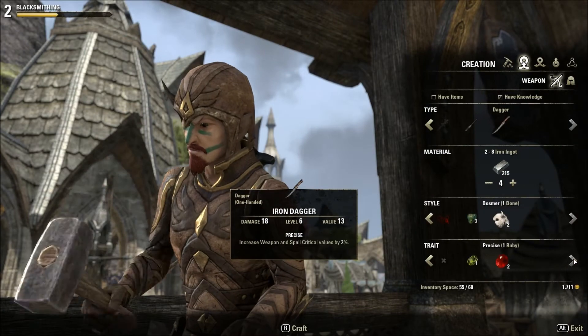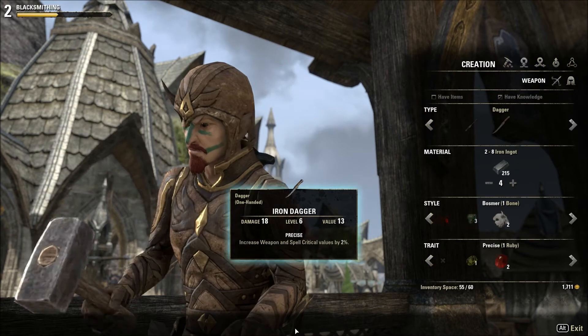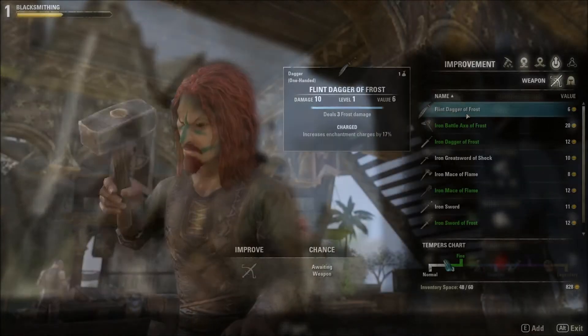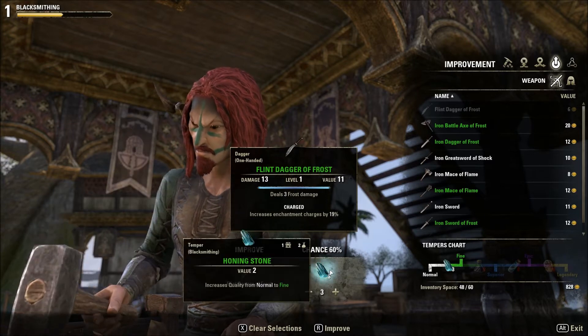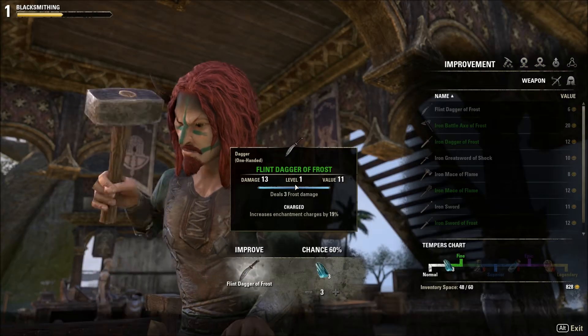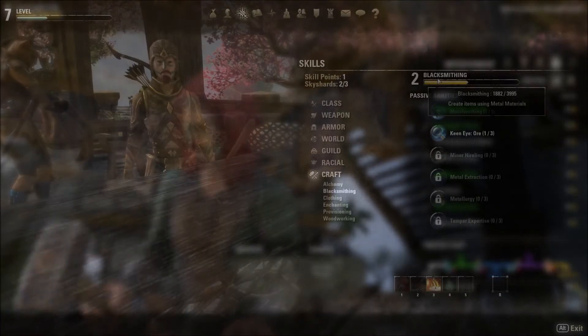Traits are optional and can only be applied after having completed their research. This also requires having specific items. You can increase the quality of the item using tempers. When you do this, you can increase your chance of success using more than one at a time and through abilities. Each level of item quality requires a different temper.